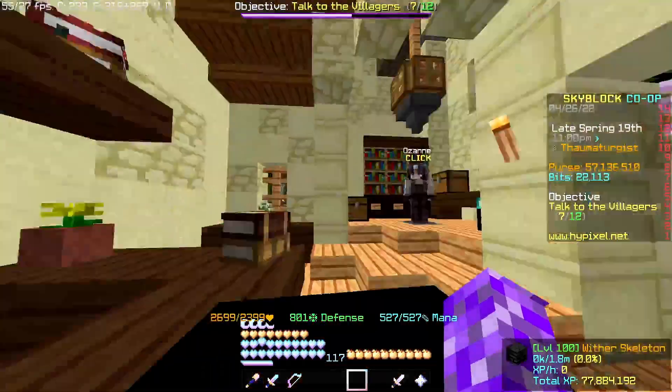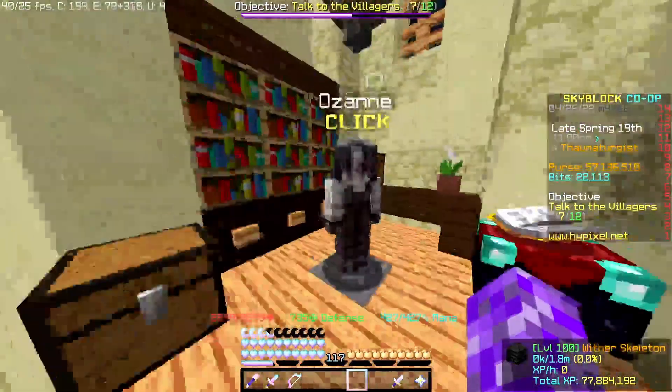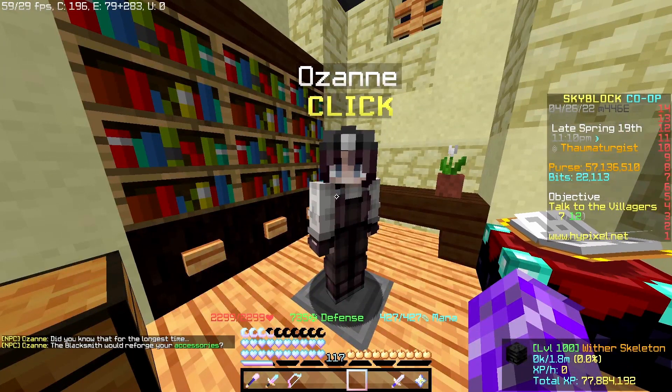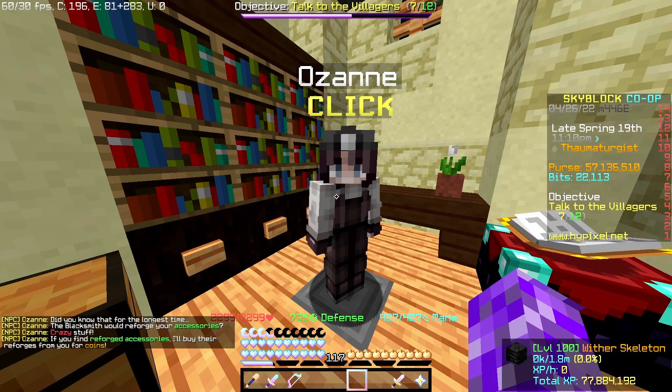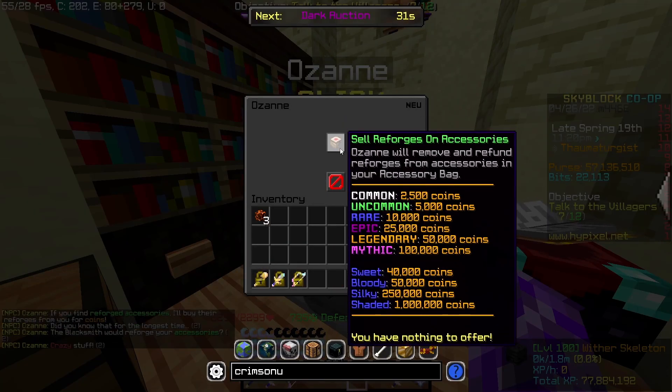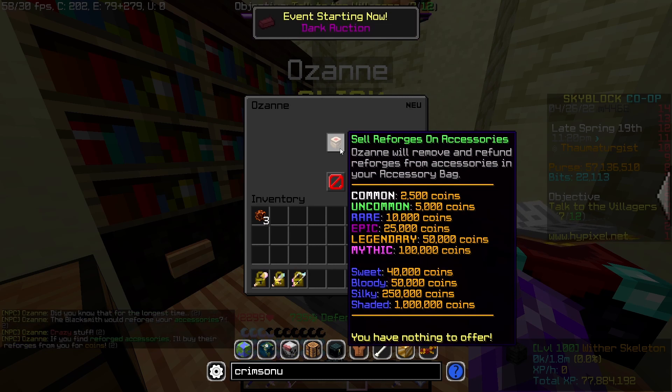The next thing you want to do is go into the hub again and turn right. You'll meet someone who will refund all of your reforges up to five million. Just click on her and click here — you'll get five million. I already did this so it won't show up for me.